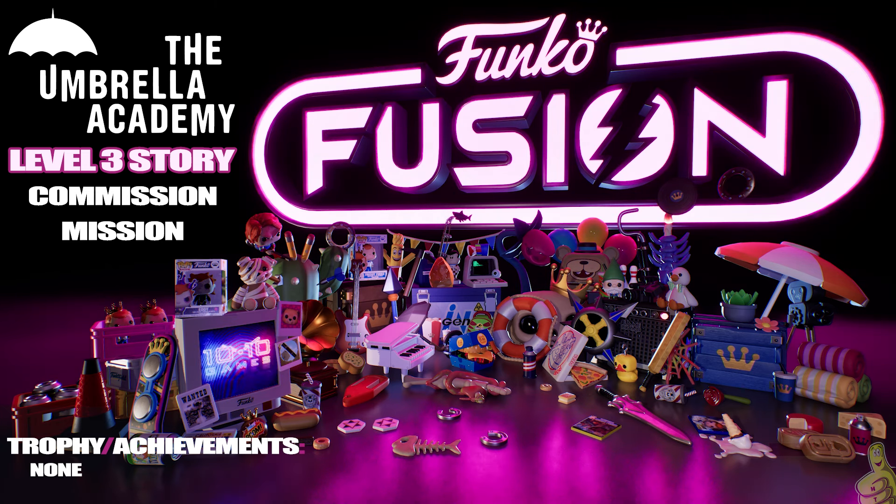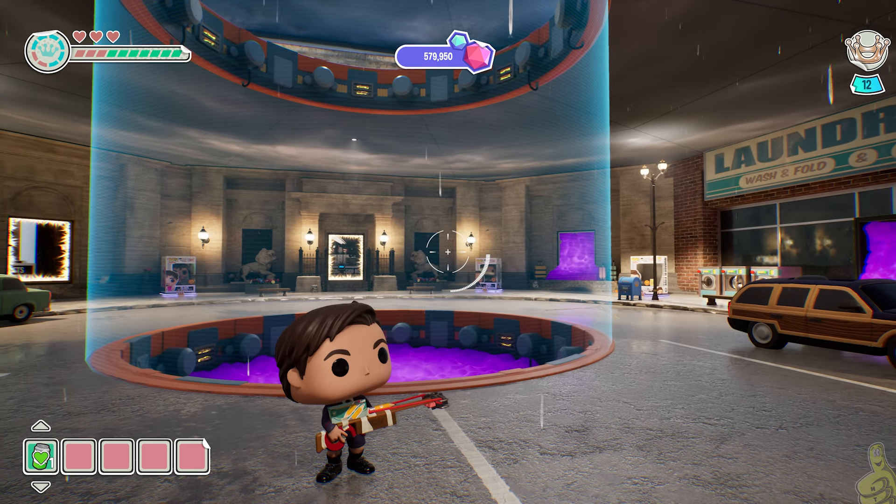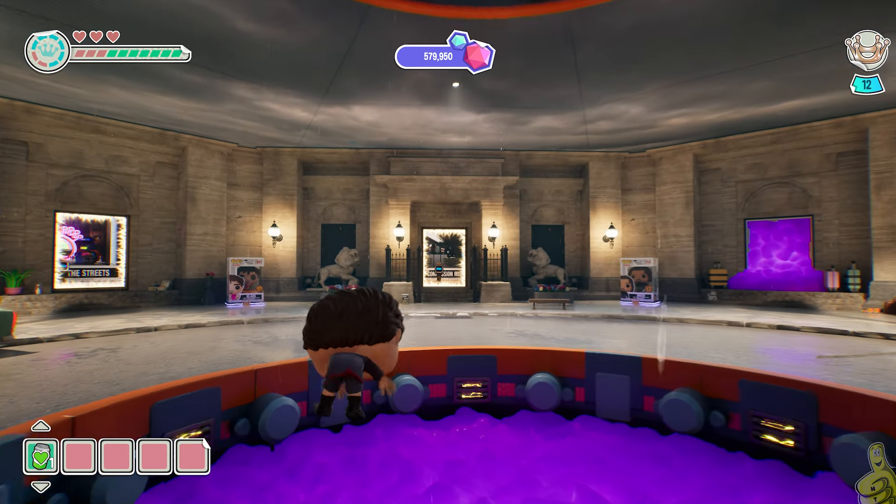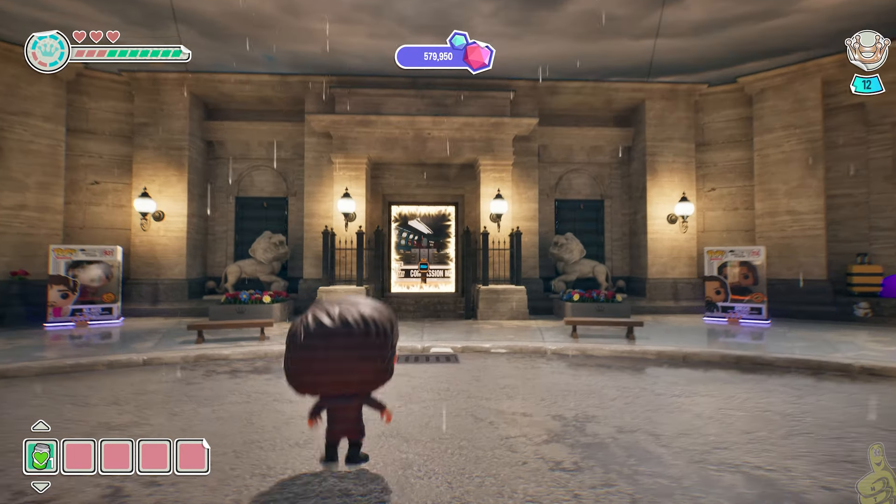What's up guys, HTG Brian back with more Funko Fusion. We've got the Umbrella Academy level three story commission mission. This one was actually really fun but also extremely frustrating in my scouting run, as I had a bug that didn't show me one of the reels. Anyway, here we are in the Funko Fun Factory in the Umbrella Academy area — we're going to take a quick swim and make our way over.